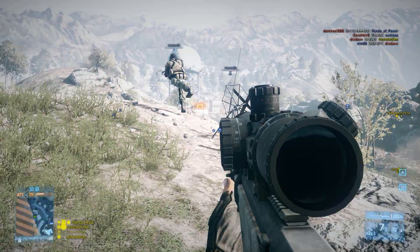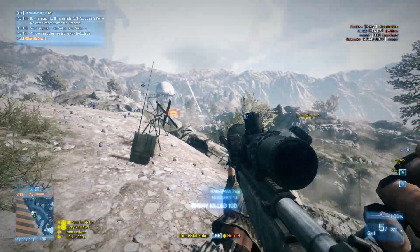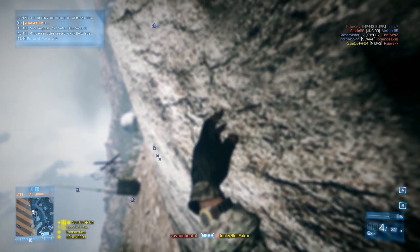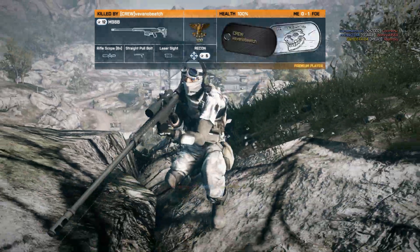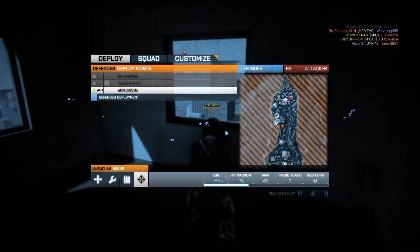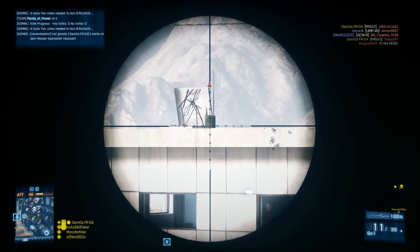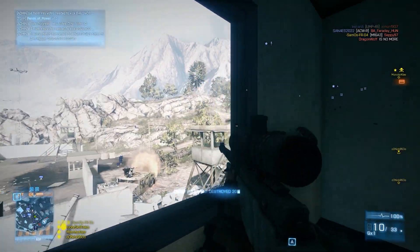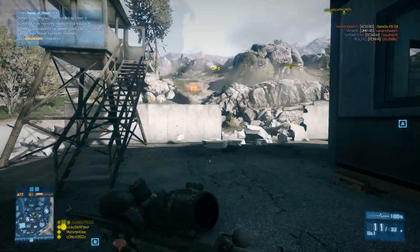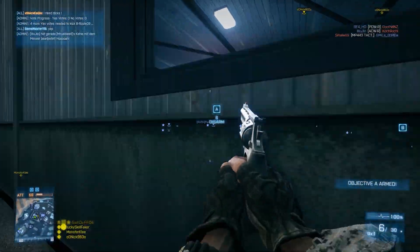First, let's talk about the right thumbstick of the controller and the mouse, which are basically what you use for aiming. The mouse is the clear winner because you're not bound to a certain sensitivity or a maximum or minimum speed. On a controller you either have to be fast and can turn on people, or slow and accurate — you can never really have both at the same time. With a mouse you don't have that problem; you're only bound by your desk space and how fast your arm can move.